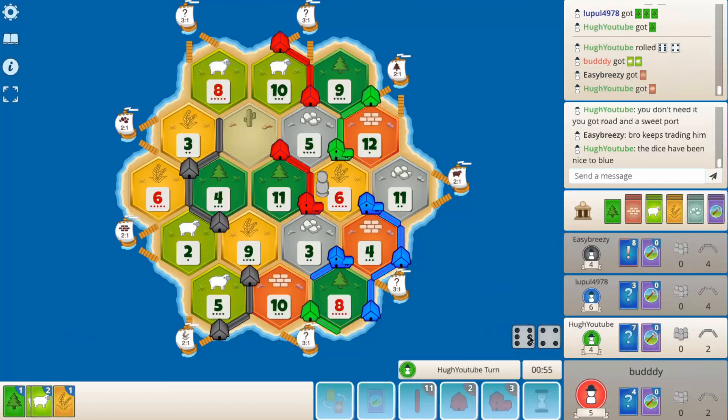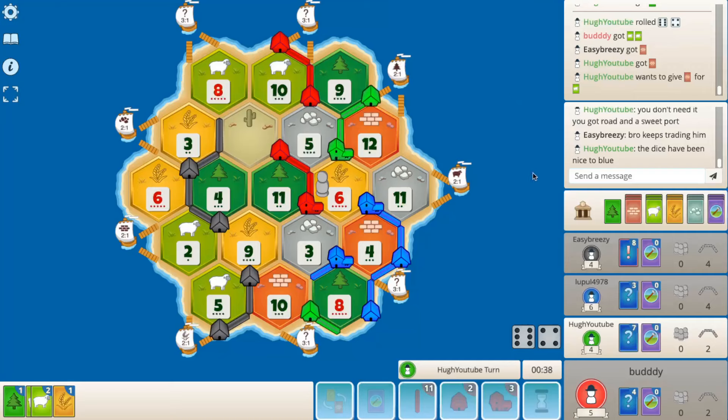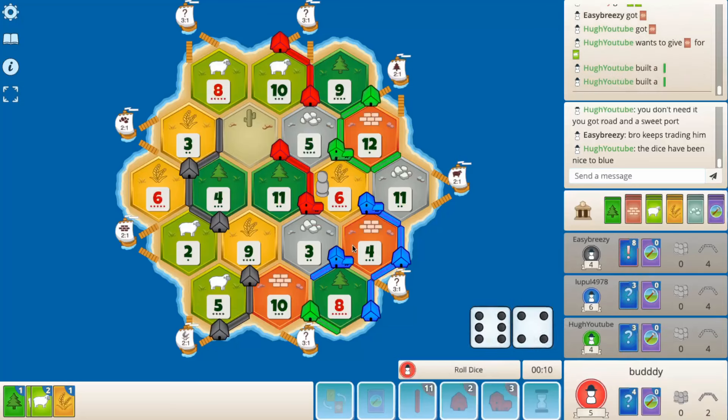It's time for the 3's and 5's. If we can just stay unblocked here for a while, we can really buy a ton of devs. Look at our production — we've got 8 dots of ore production, 10 dots of wheat, and 6 of sheep, plus the wood.